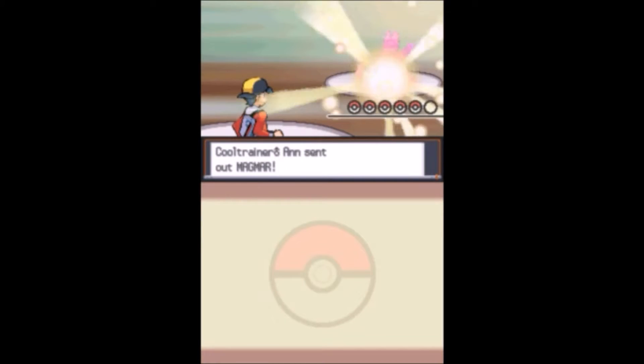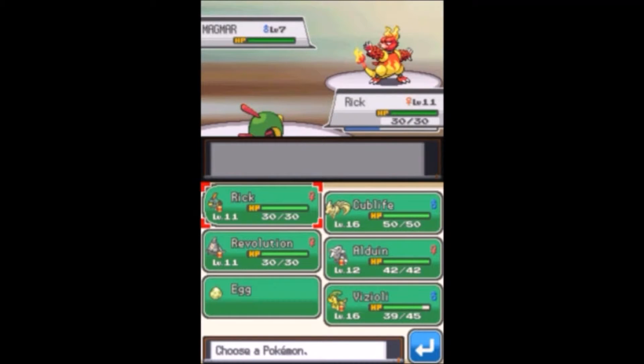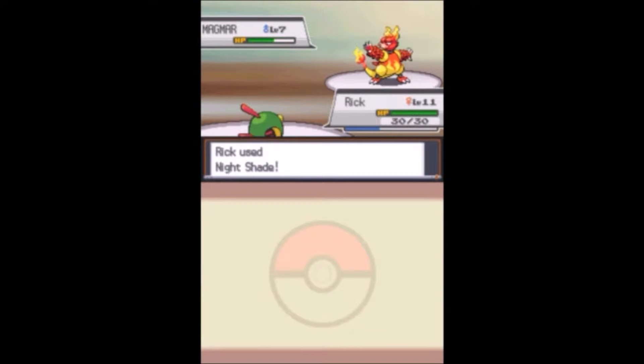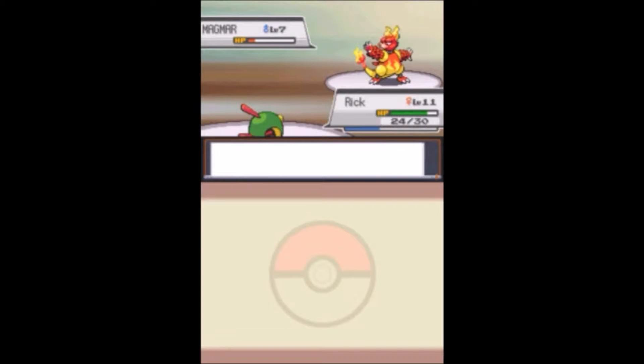He has a Magmar - that's kind of scary. But he's only level seven so I think we can stay in with Rick. Nightshade will actually do more damage. It'll do 11 damage so I might be able to take him out in three hits. As soon as I saw he was level seven I didn't want to switch. We can take him out with a Peck - don't poison me! Every time, every single time. It doesn't even take him out, catch this Peck!